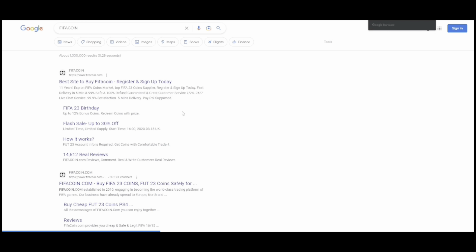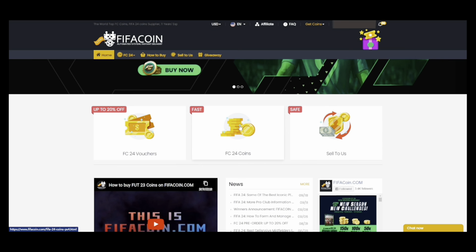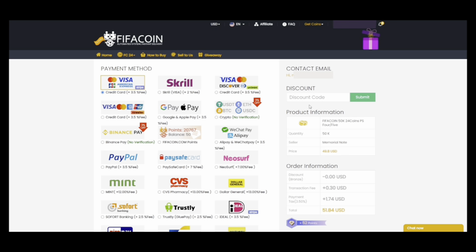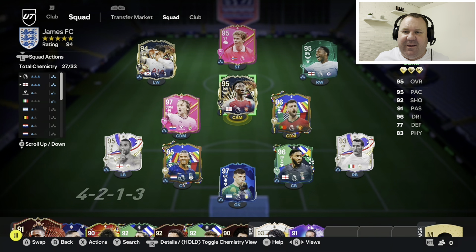If you've been looking for cheap and reliable coins over EAFC24, please look no further than fifacoin.com. As usual, they've got great discounts on their website and you can get an extra five percent when you use my code — link will be in the description. Hi guys, Martin88 here and welcome back to another EAFC24 video.